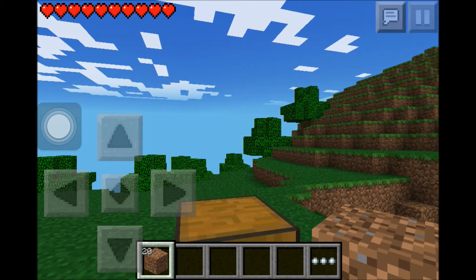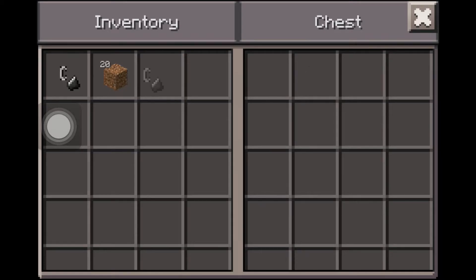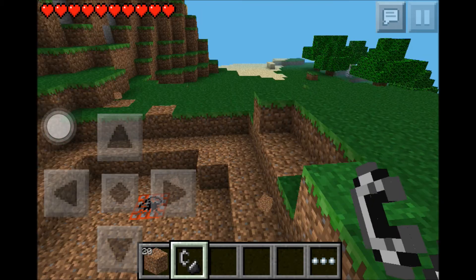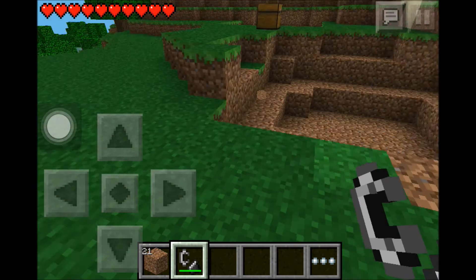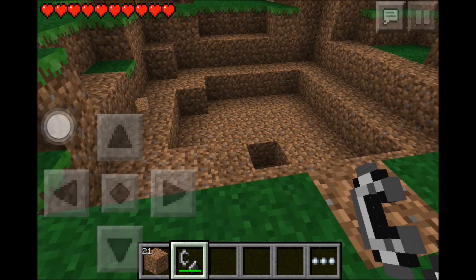To get Flint and Steel, you go to your chest, open your chest, and you get Flint and Steel. Yeah, it's that easy — can you believe it? That's how you get Flint and Steel in creative. Thanks for watching and see ya!